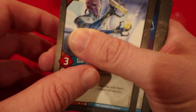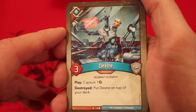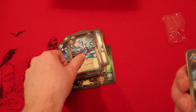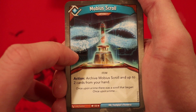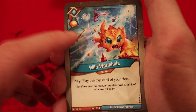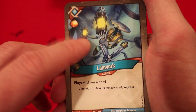Ganymede Archivist: three power, whenever he reaps archive a card. Dr. Escotera: four power, gain one amber for each Forge Key your opponent has. Dexter: three power, whenever you play him you capture an amber, and whenever he's destroyed you put him on top of your deck. Mobius Scroll artifact — as an action, archive Mobius Scroll and two cards from your hand. Wild Wormhole: amber whenever you play it, play the top card of your deck. Twin Bolt Emission: one amber whenever you play it, deal two damage to a creature and two to a different creature — two of those. Lab Work: amber whenever you play it, archive a card.